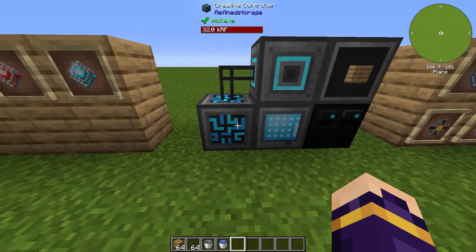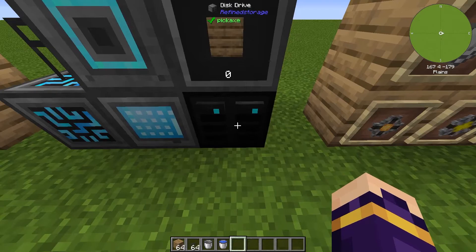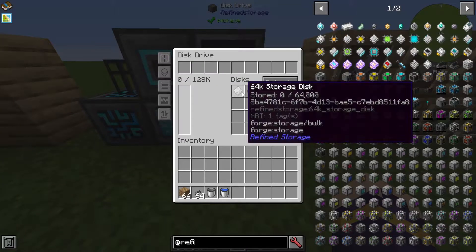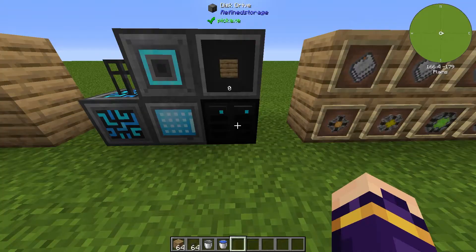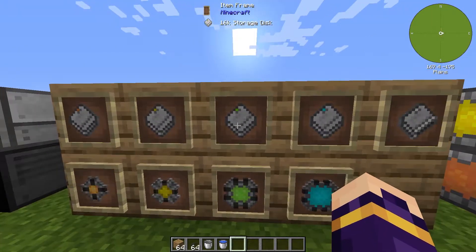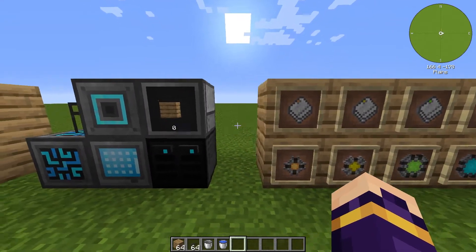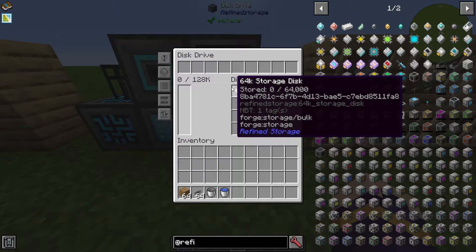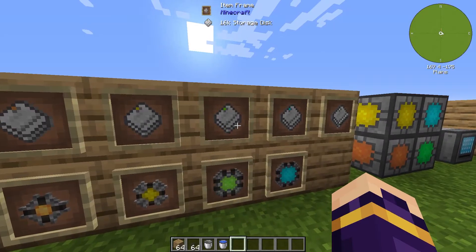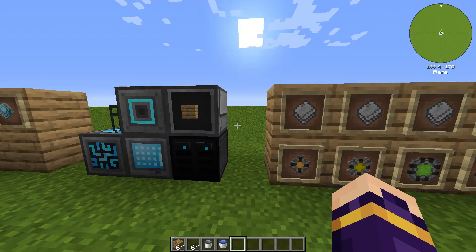To actually use this, the first thing you're going to need is a disk drive and storage disks. The disks are where items are actually stored. We have a regular storage disk and a fluid storage disk, meaning you can store both items and fluids in the system. There are several different tiers: the 1K, 4K, 16K, and 64K storage disk. The 64K can store 64,000 items — it's pretty straightforward. The 1K stores 1,000, 4K stores 4,000, and 16K stores 16,000.